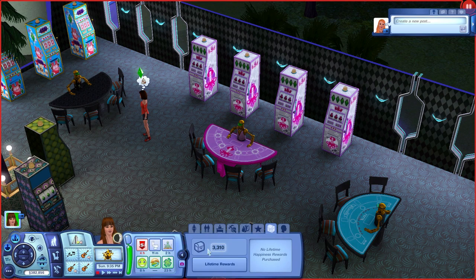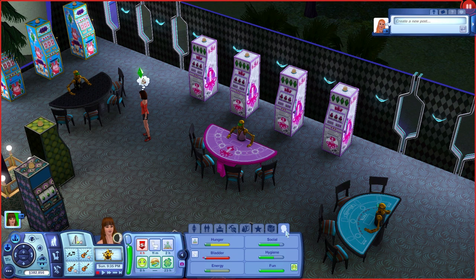With testing cheats enabled from the beginning, bring up the lifetime happiness panel, place your mouse in the middle of the treasure chest, then press Ctrl and left-click. Each click gives you 500 lifetime happiness points. You can keep clicking — 500, 500, 500 — until you have as many as you want.